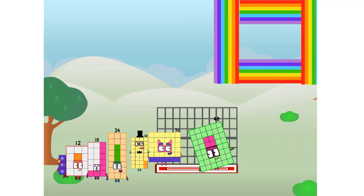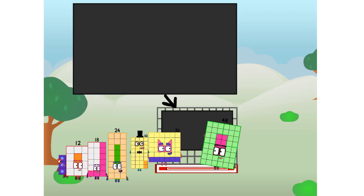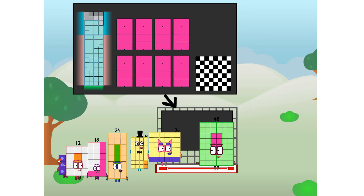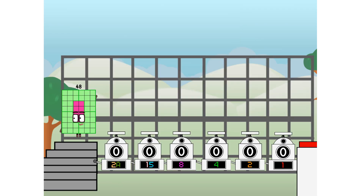There you are. This way — I've got so much to show you. I am forty-eight. And I can be a strong square, a chess board, a super rectangle, eight octoblocks, or even a super cube. But today I want to show you a little trick I call binary boosters.